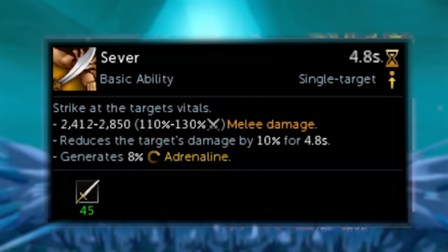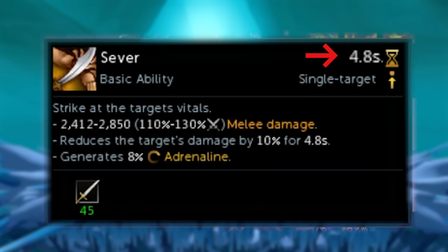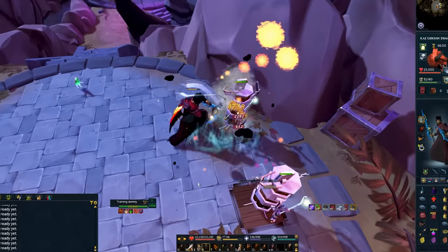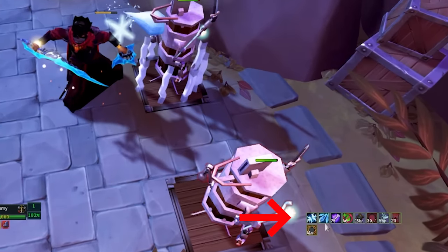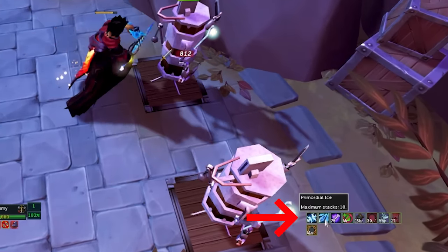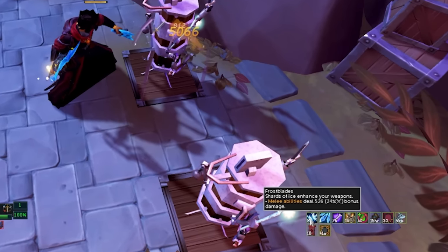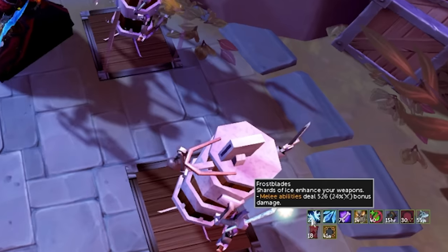The Sever ability has had its cooldown reduced to 5 seconds, which means it can be used constantly, ultimately resulting in 10% damage reduction at all times when using melee. Langswords have also been given a new passive called Primordial Ice, which gives a 24% chance of increased damage for 9 seconds, making Langswords significantly more powerful and allowing them to compete better with the Scourge of the Abyss.